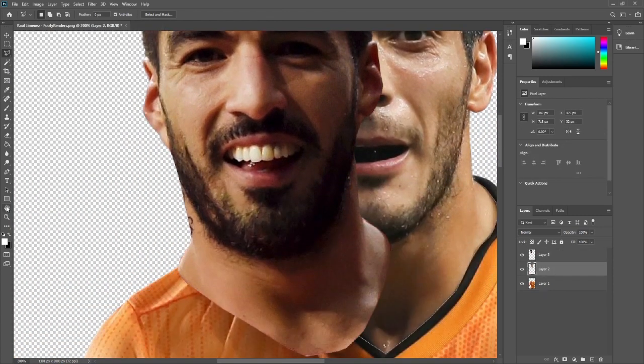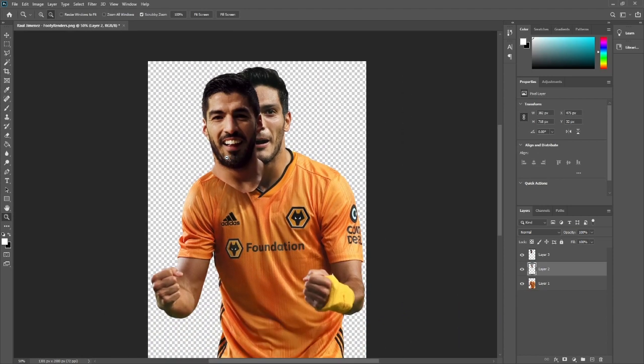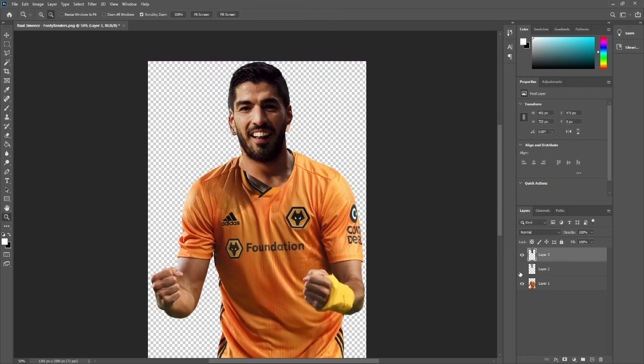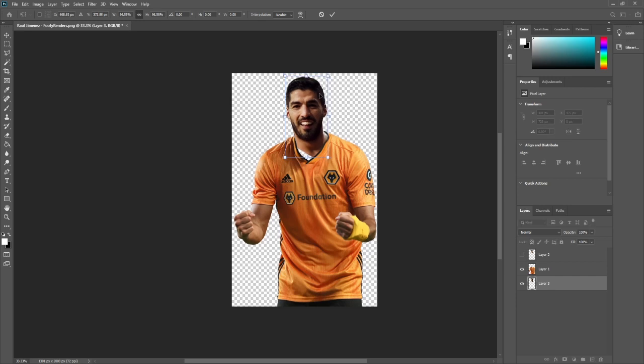I'll copy and paste that and then I'll delete the other layer there. And then what I'll do is use this head and correct it to the right side. You can use Control T to change the size if you want to. And that's kind of a rough size — I'll put it behind that first layer here to see how that looks, and I'm just going to make it a tiny bit smaller to make it look a bit more real.